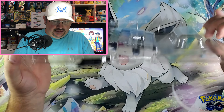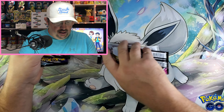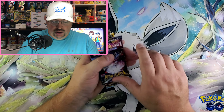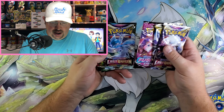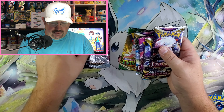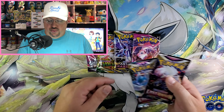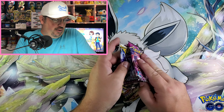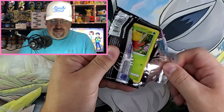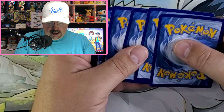And we have six packs. Usually they'll give you like two of other sets, but whatever the feature set is. And then two other sets. Here we have four: Chilling Reign, Evolving Skies, Astral Radiance, and Fusion Strike. That's pretty cool. And then two Lost Origins. Let's get it started with some Fusion Strike. Let us get some hits, please. Been a long time since I got a new card from this set. A real long time.